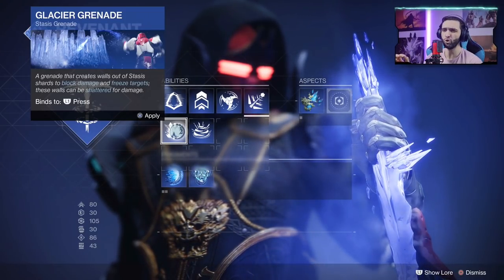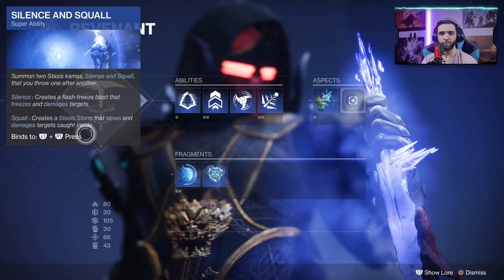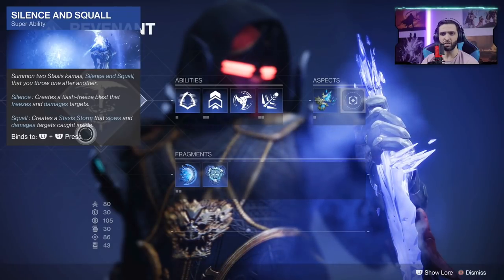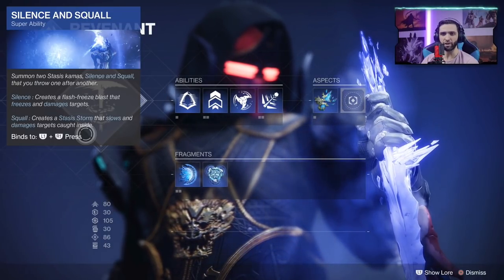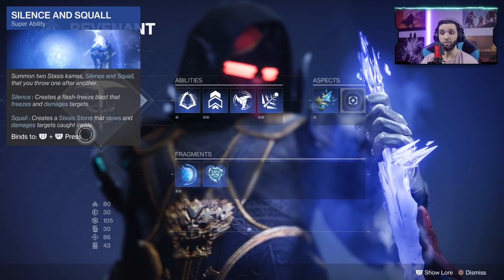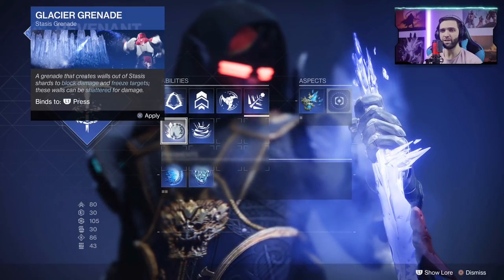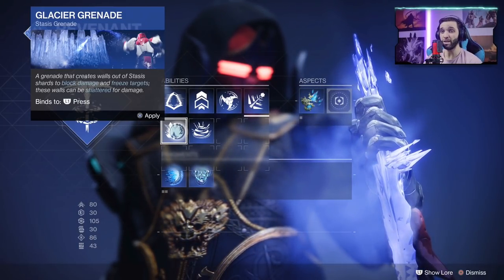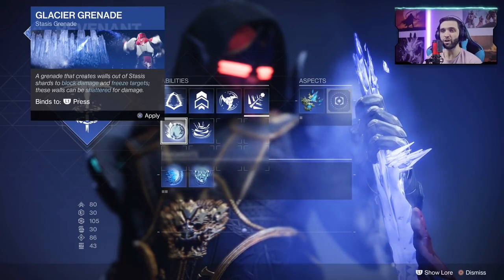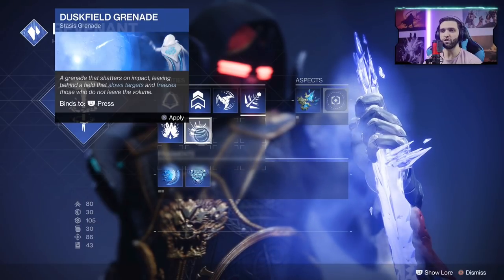Let's take a look at the super: Silence and Squall creates a flash freeze blast that freezes and damages targets, and also creates a stasis storm that slows and damages targets caught inside. This can be used in so many ways both in PvP and PvE. The first grenade you get when you unlock stasis is the glacier grenade — it creates walls out of stasis shards to block damage and freeze targets. These walls can be shattered for damage.